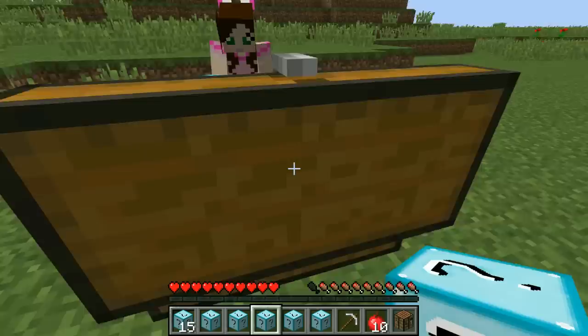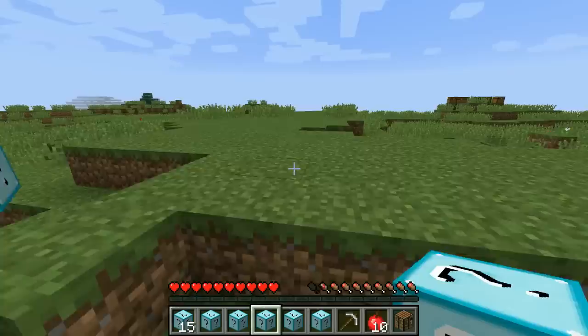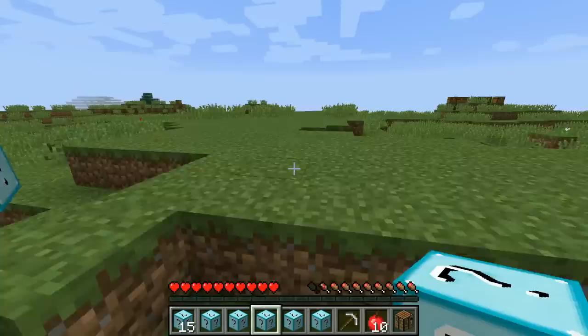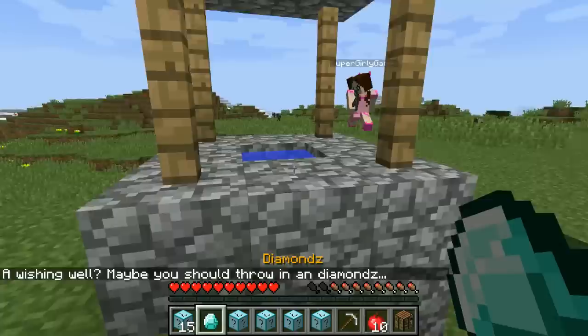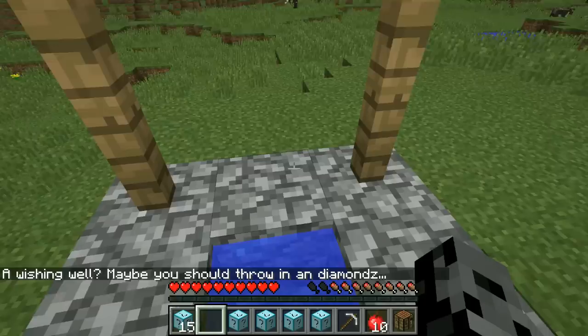All right, we're fighting the Hulk - you'll remember he was actually very difficult. So we need really good stuff. Oh, I got a hacker's rod! It wants me to throw a diamond in - I'm not throwing in my diamonds. I'm kind of nervous, I'm gonna back up. Diamond wish - oh my god, I'm rich!